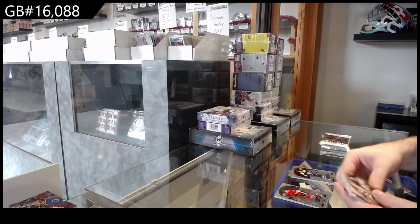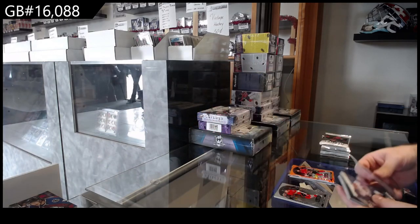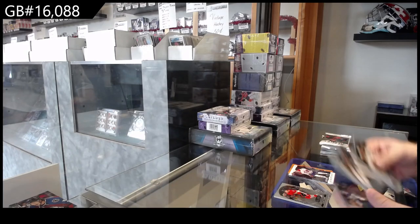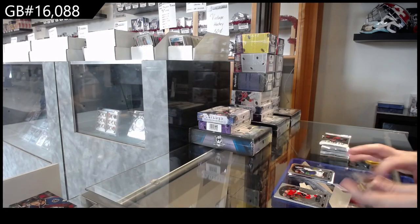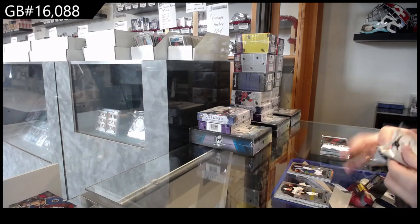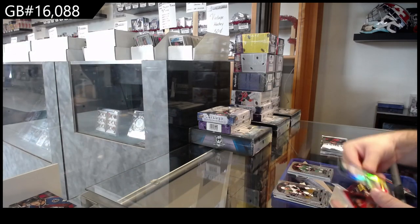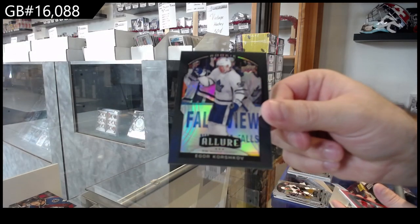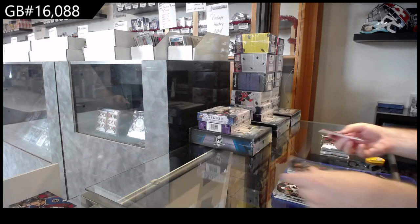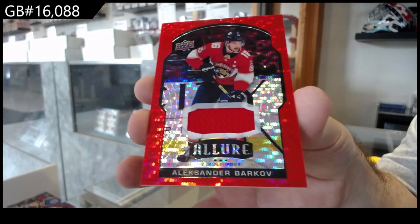Rookie of Foodie for the Jackets. Giordano orange slice for the Calgary Flames, Suzuki for the Montreal Canadiens, iced out blue rainbow of Johansson for Buffalo, Di Pietro for Vancouver rookie. Rookie of Harley for Dallas, black rainbow rookie of Korshkov for the Maple Leafs. Blue rainbow of Lindstrom for the Red Wings and a red rainbow jersey of Barkov for the Panthers.